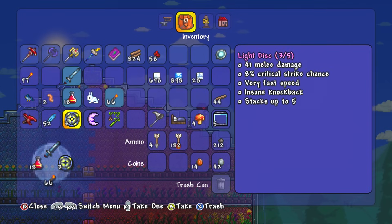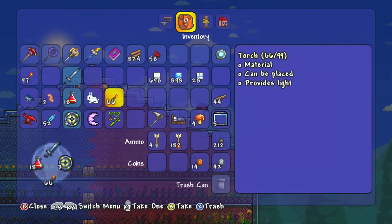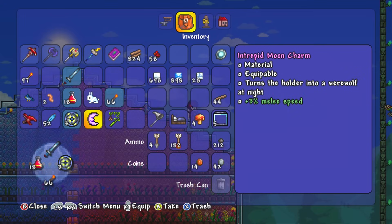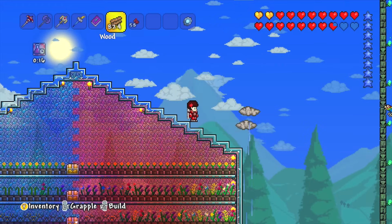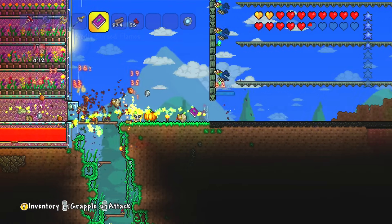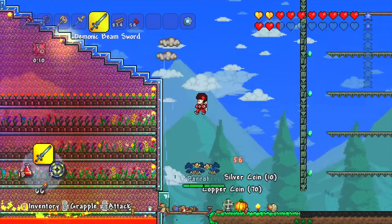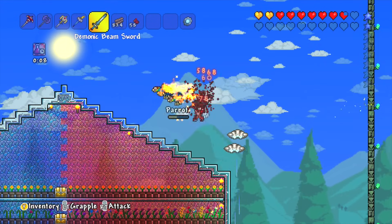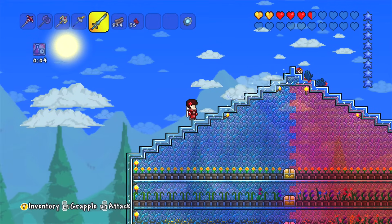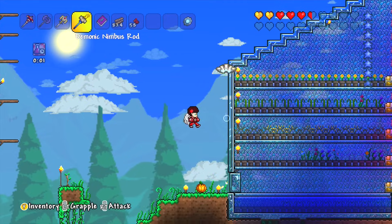I've got my cursed flames here. I don't have the magic dagger on me - that's what I was using last time - but I can throw these down all over the place and they're going to be bouncing everywhere. That should hopefully do some pretty good damage against them. Let's just see if I can hold off up here and try not to die again. I am pretty weak at the moment.